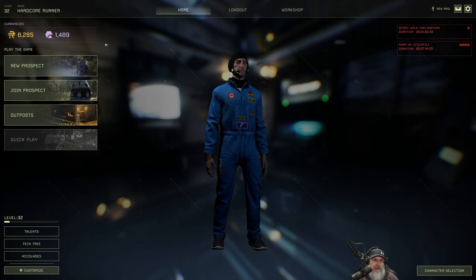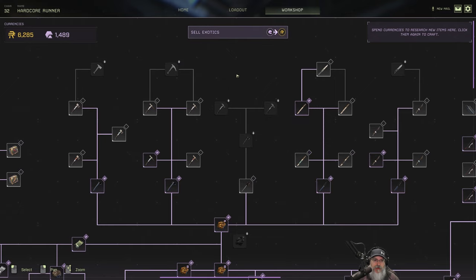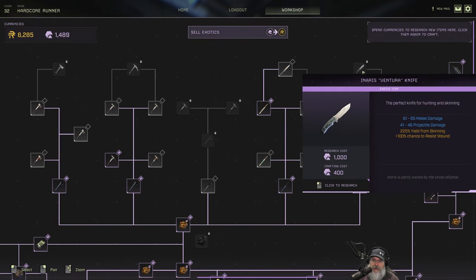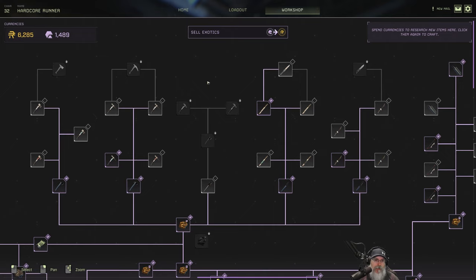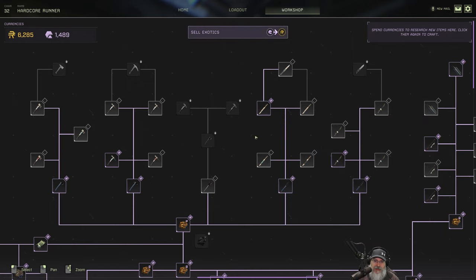We now have enough exotics to get one of the high-end tools in the workshop. The two tools I definitely want to get are the pick and the knife. I went ahead and bought the Jiju Spear 2, and the reason is you get 10% movement speed and minus 10% stamina consumed when sprinting. I'm not specced into spears, but just having it while running gives those benefits.